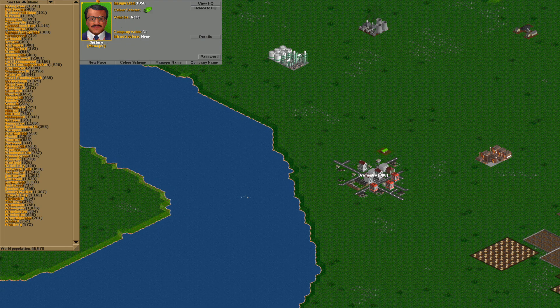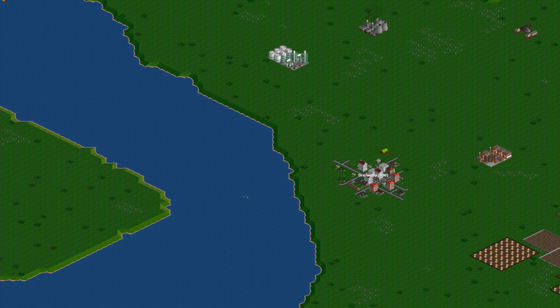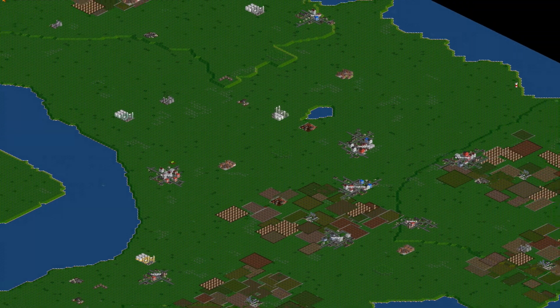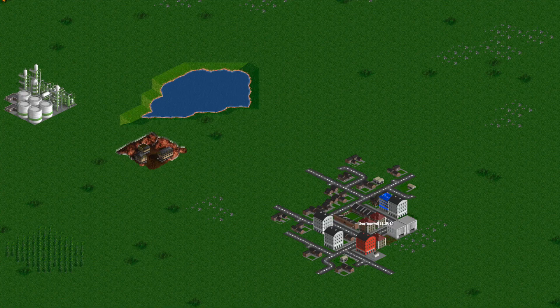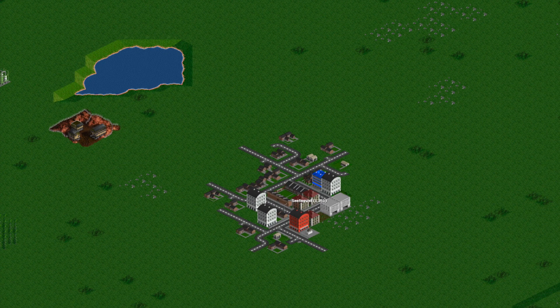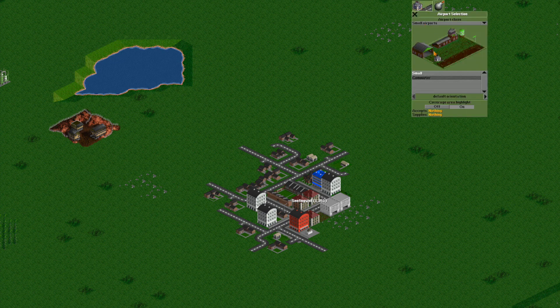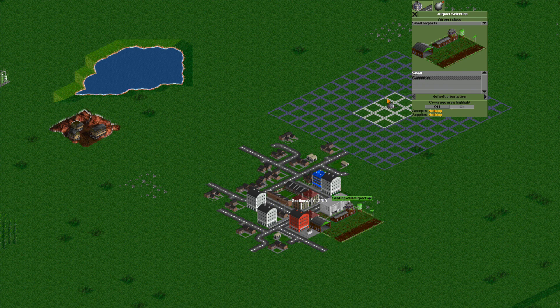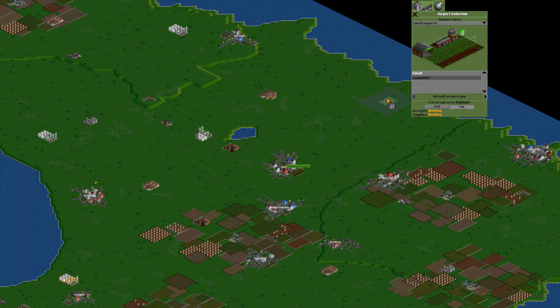So there we are, we're all good to go. First thing we need to do is build an airport between two cities. There's one that looks like a good one over here — this one is called Senfingwell. We're gonna build ourselves a little airport. We're set in the 1950s, so we can't have many big airports at the moment.